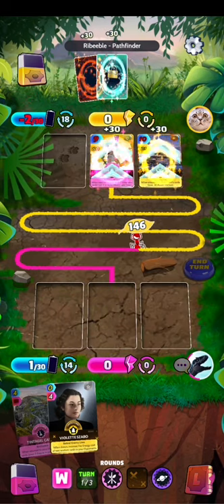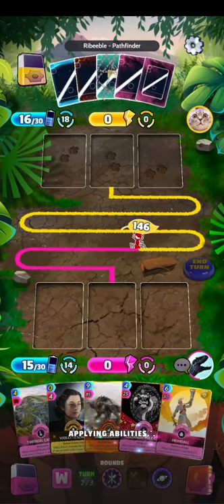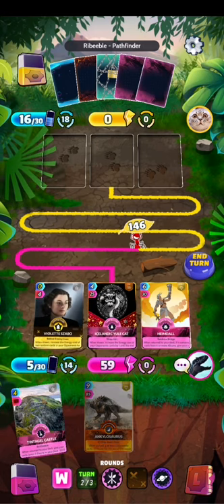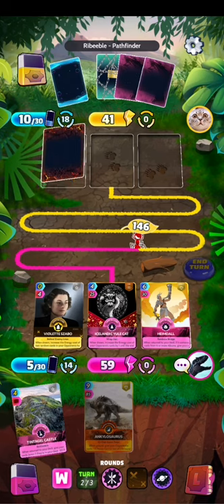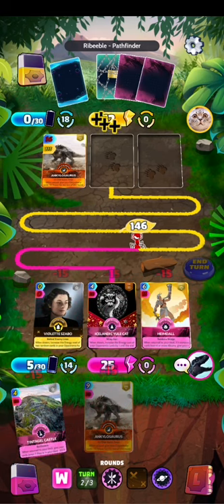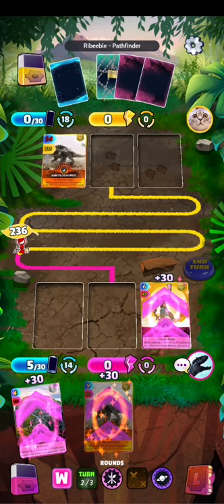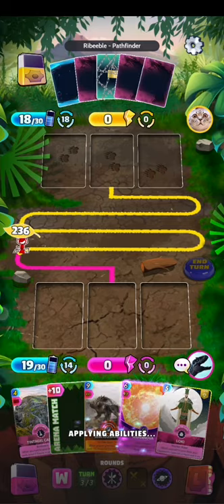Let's see if we can do something in this game. We got Aim Doll, it's a very nice card. I will keep the dinosaur for the next turn. It's launched.